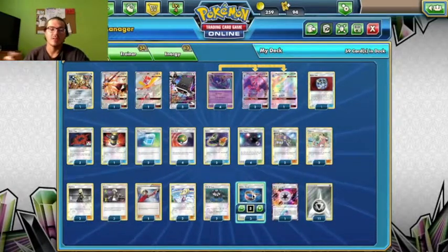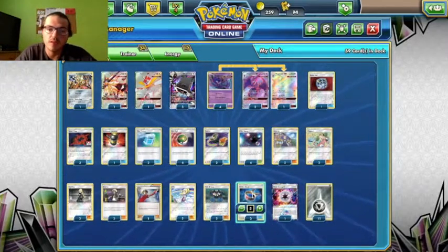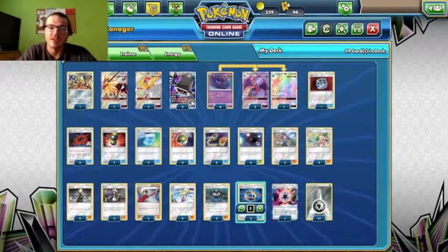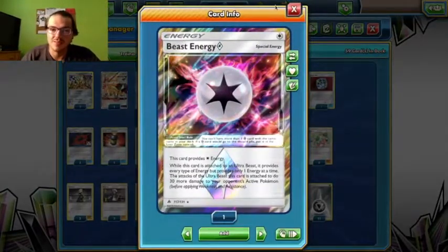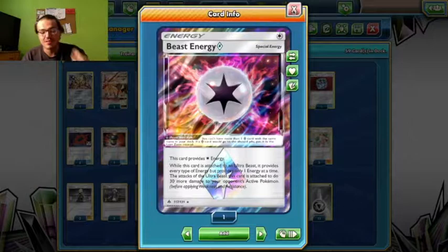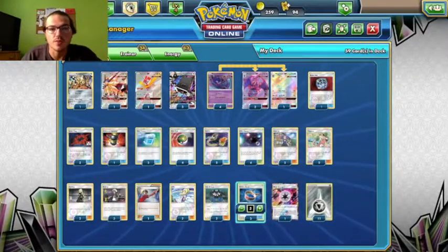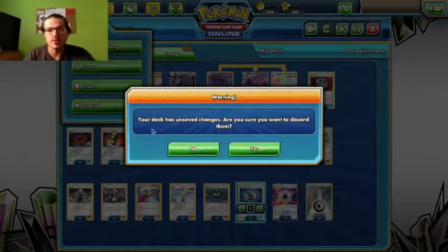Then we have 3 Choice Band. 120 damage is good, but being able to hit for 150 with Choice Band, and 180 with Beast Energy — you can usually stack up some damage with Baby Duskmane and just start knocking everything out. 1 Beast Energy, because Ultra Beast decks all need this card no matter what; that extra 30 damage is a wonderful thing. And 11 Steel Energies. Let's go ahead and run through a match with this deck.